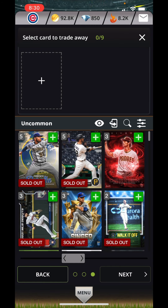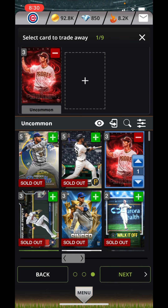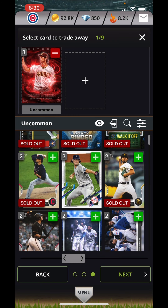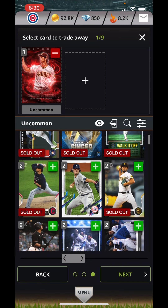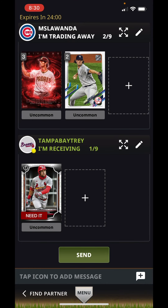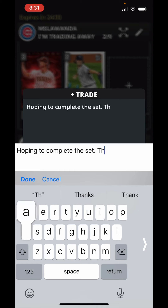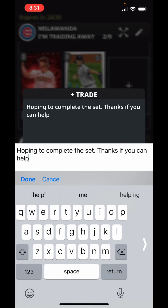I believe that was an uncommon card, right? Let's try this one. I contemplate — sometimes people want cards that are sold out and sometimes they don't. They want to only get cards that they can complete a set. I always don't know what to send for a trade — would they prefer a sold out card because it's unique with a limited number, or no because they can't get a bonus for it? So I'm just going to offer them two uncommons that are not sold out and put a little note hoping to complete this set.